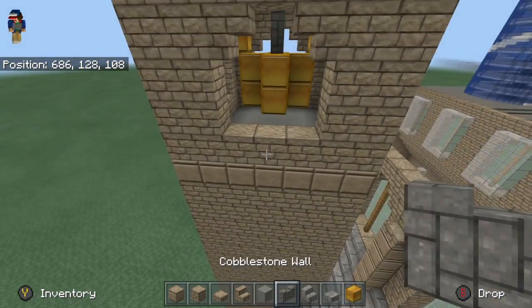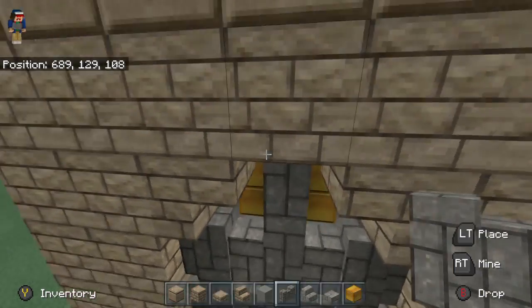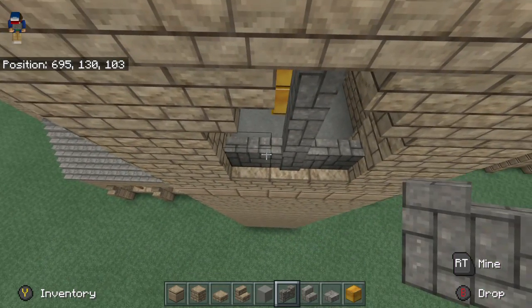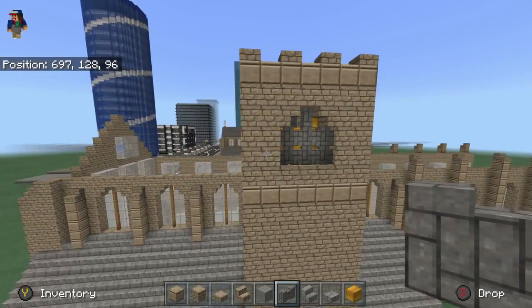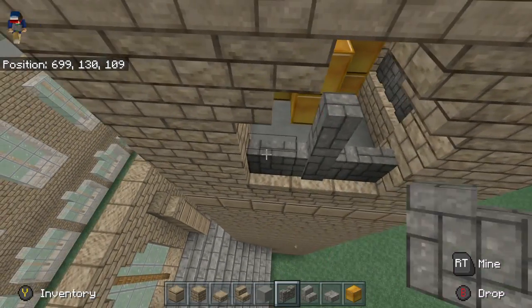So that is it for that part. Now what you want to do is go ahead and take your cobblestone walls and just fill in just like this. Go ahead and fill this in with the cobblestone walls — it's just a nice little effect. You can still see the bell through it. It's just a cool little detail and it looks nice.